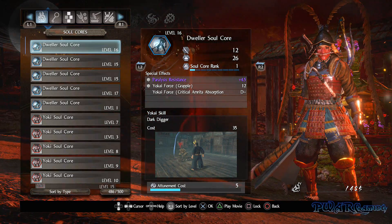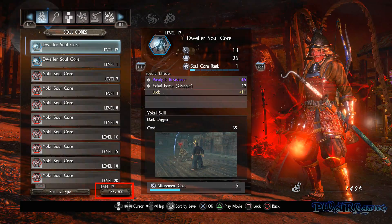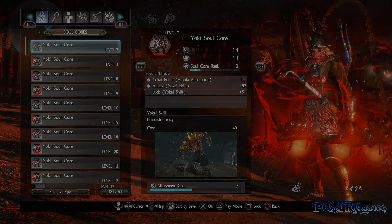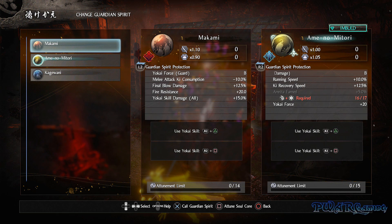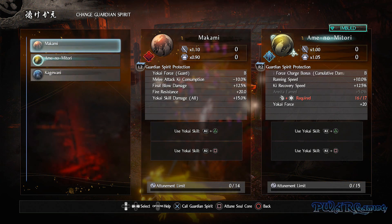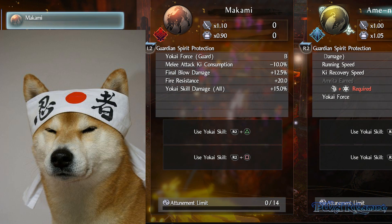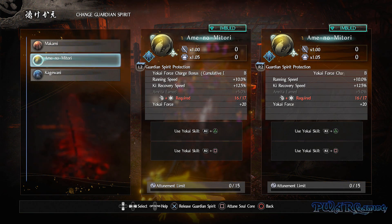Also, cores do take up inventory space, so yet another thing you will have to micromanage, to the dismay of people that don't like inventory management. As of now, the attunement cost limit varies from spirit guardian to spirit guardian. We'll have to see if we can raise it somehow in the final game, but in the alpha it was locked at whatever the spirit guardian had. Shark had the most at 18 attunement, while grandpa Kato had the least at 14.